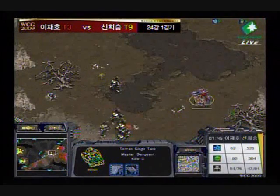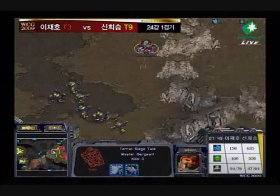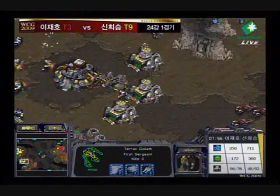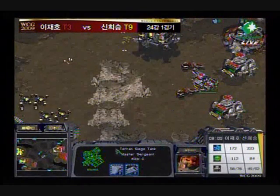The key is in Terran versus Terran at a low level, you won't have scan that early. So the key is that you're always on attack. If you're on move, then mines can kill you. But if you're on attack, then the mine will come up, everything will shoot at it, and it won't do too much damage.